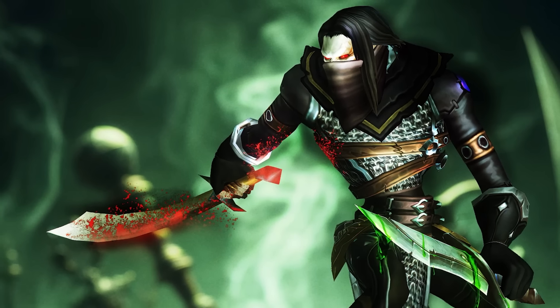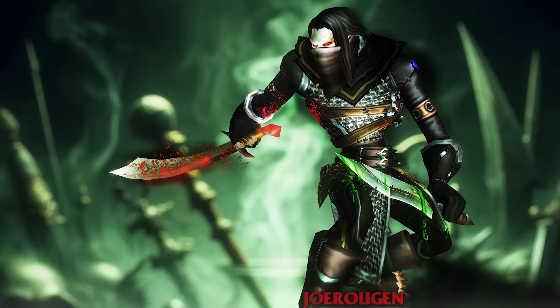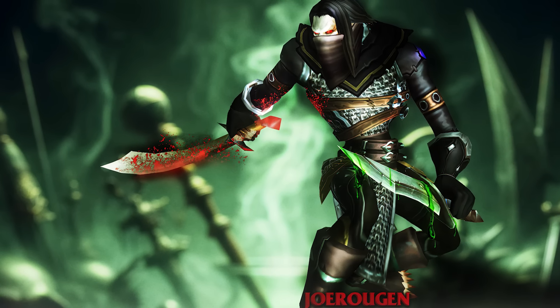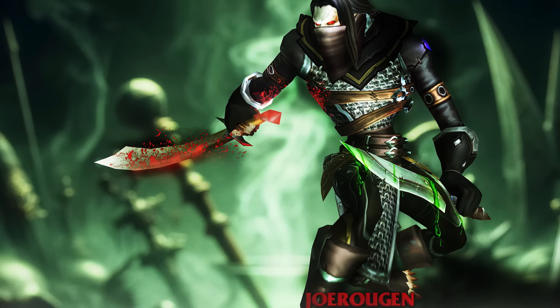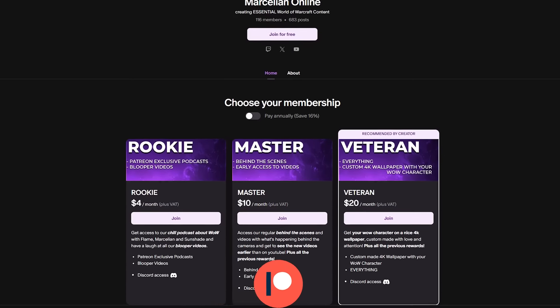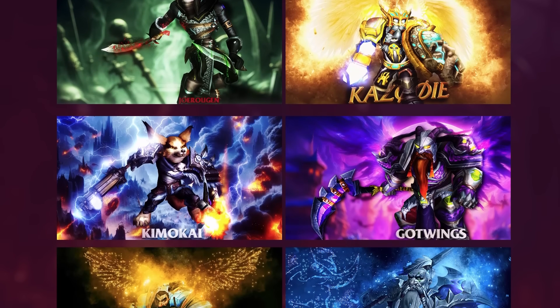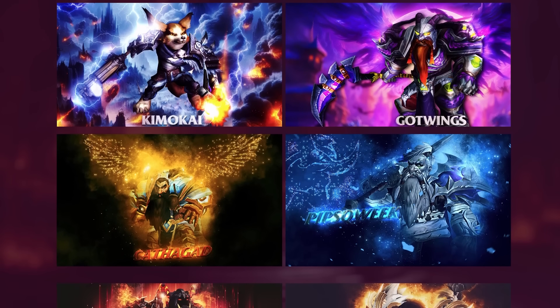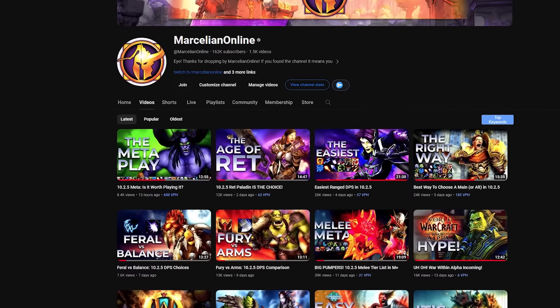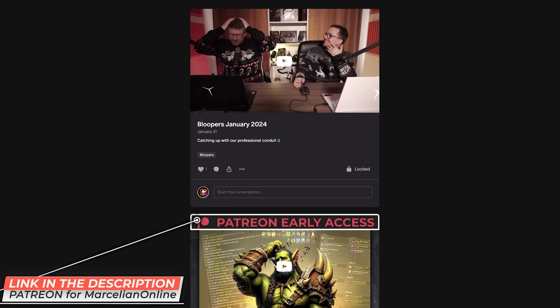You're probably playing a rogue with an awesome wallpaper when you start up your PC — with the blood-soaked dagger and the poison-caked sword. It looks badass and it's mine. You cannot have it, but you could have another one if you become a patron on patreon.com/marcelliononline. You'll actually be able to get a customizable 4K wallpaper with your character, and that's just one of the goodies from the Patreon. It helps us make more of these videos. Thank you to all the patrons who are currently supporting the content.